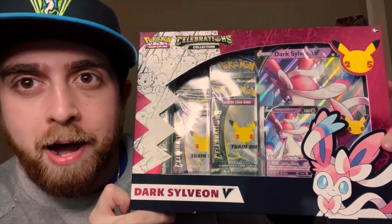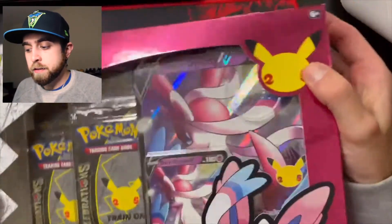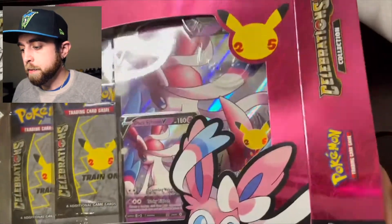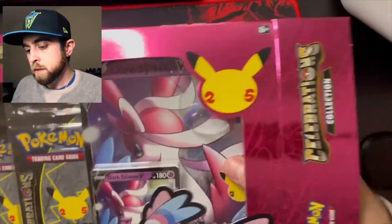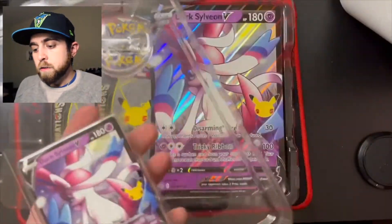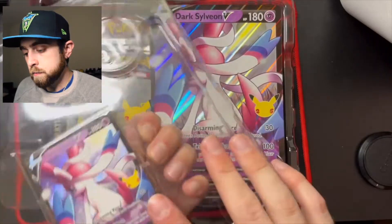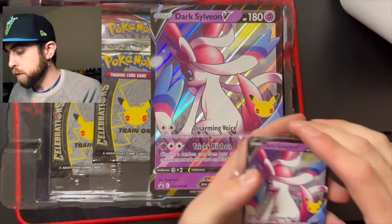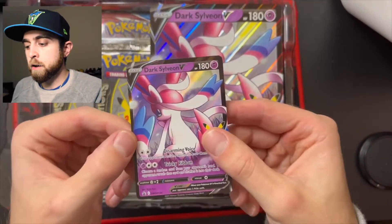In today's episode we're gonna keep the celebrations continuing with the Dark Sylveon B box, so let's get into it. We got the Dark Sylveon box, pop her open. I got the puppy in the background so I won't be throwing stuff everywhere — puppy-sit uncle duties this weekend, well the whole week. Here is the Sylveon promo — check her out, sick card.